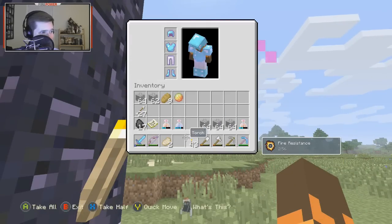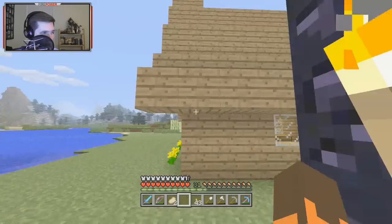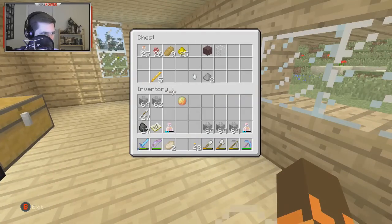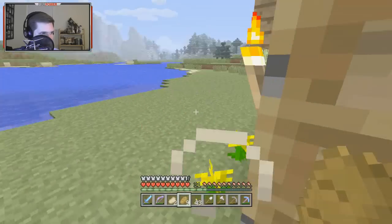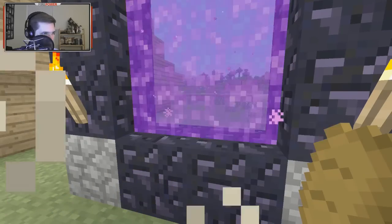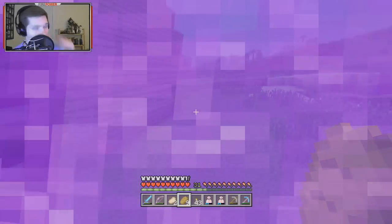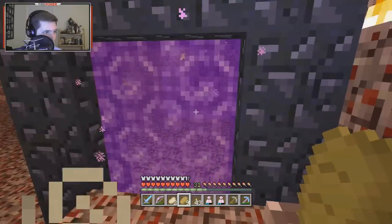We'll drink our fire resistance potion and leave the bottle, drink our swiftness potion and leave that bottle too. Put back our magma cream — and I still have some glowstone dust, I thought I was out but I only used my blocks. On the hotbar we don't need a shovel or axe. Whenever we run out of fire resistance, we'll have the next one ready.